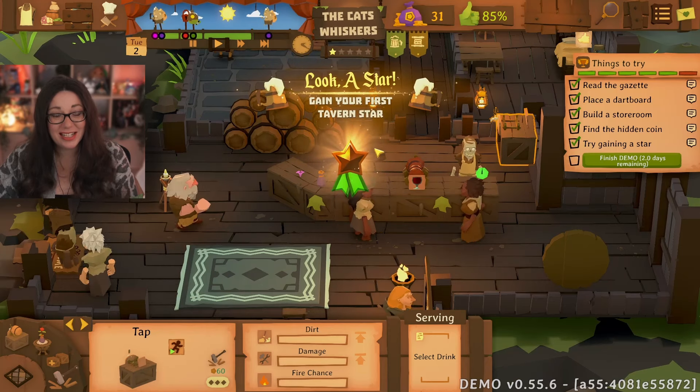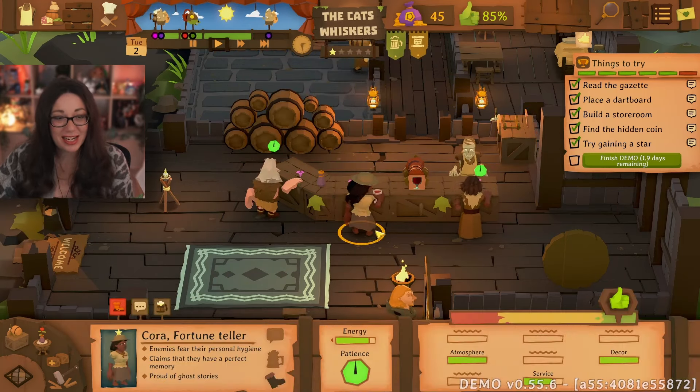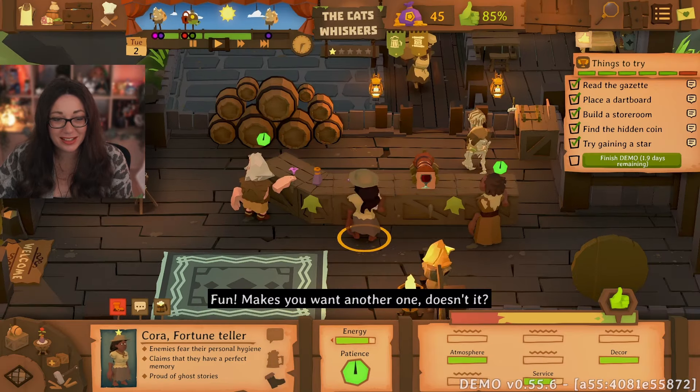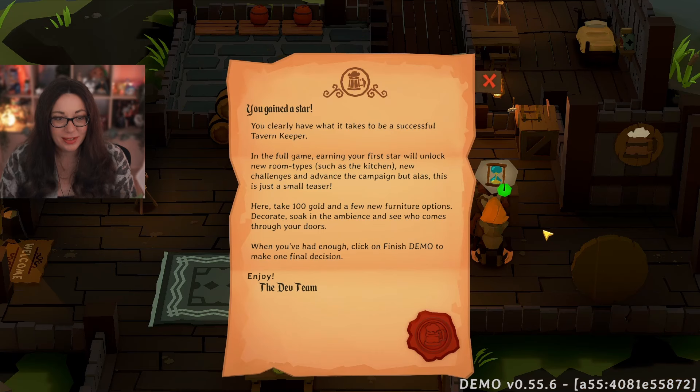What an unusual way to deliver my star! Look — a star! 'Gain your first tavern star!' That is amazing — makes you want another one, doesn't it? In the full game, earning your first star will unlock new room types such as the kitchen, new challenges, and advance the campaign. 100 gold and a few new furniture options as our little reward — thank you very much!